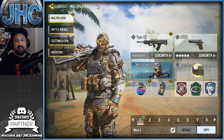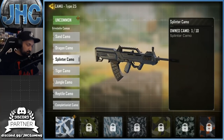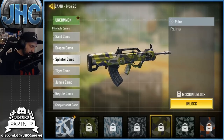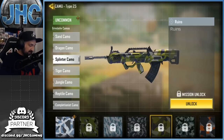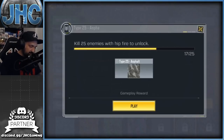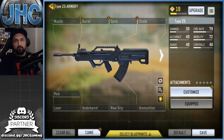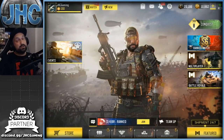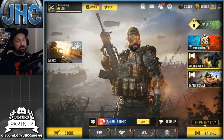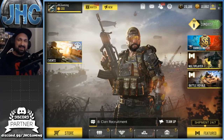After games you can go back and check your camos to see what you need to do - for example, I need long distance kills with my Type 25 and some hip fire kills. Most weapons will require headshots, hip fire, and long distance kills - there's a lot to do. The ARs need 600 kills each so it's quite a grind. Anyway, that's gonna be it for today. If you enjoyed the video make sure you smash the like and let me know in the comments how you like the new update. Take care.